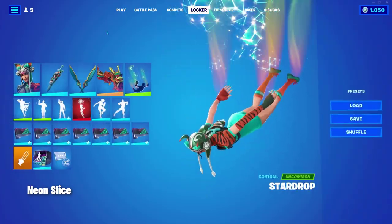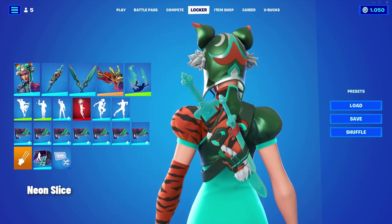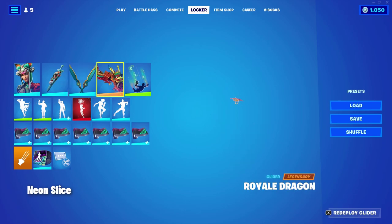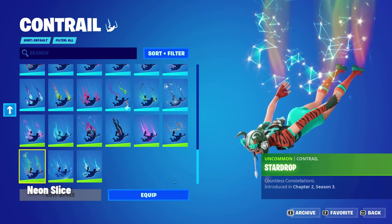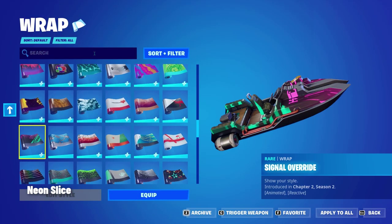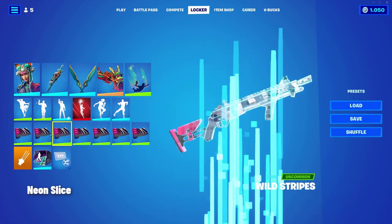We have the twin sister here — in my headcanon, Tiger S is the twin sister of Jade Racer. Tiger S is a FNCS skin and I think people really like using her in the FNCS. I really like the back bling. For her, we have the Bespoke Blades — these are not part of her set; they are actually tailored axes. We also have the Royale Dragon glider, just because it's Lunar New Year themed. We have the Star Drop contrail, which was part of a battle pass — Chapter 2, Season 3. For the wrap, we have Signal Override, but she does have her own wrap: Wild Stripes.